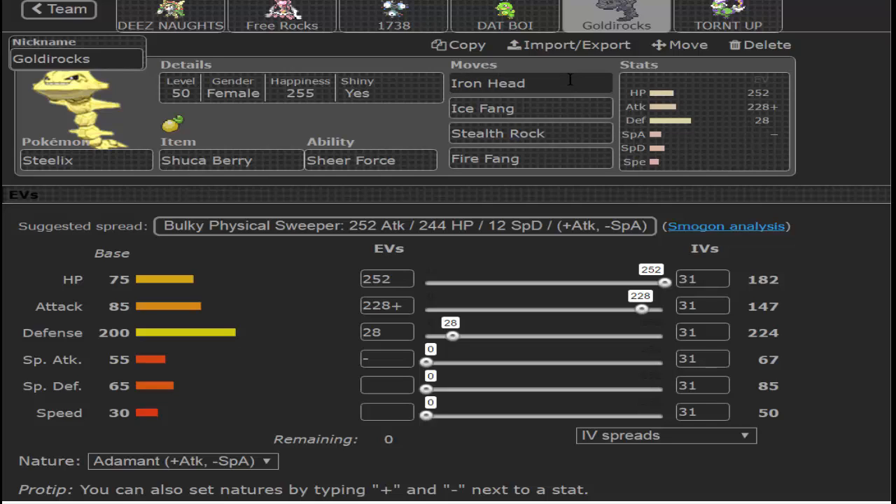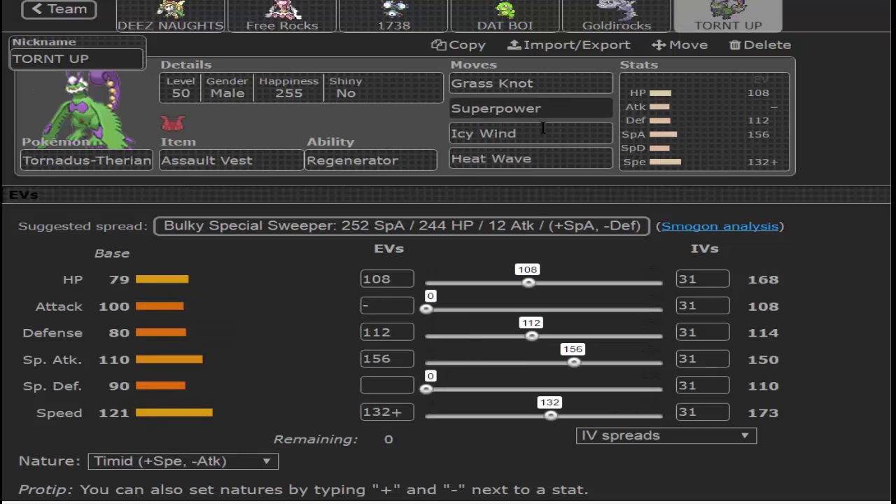I put Iron Head over Earthquake because Iron Head is just stronger in general. The elemental fangs let me hit Salamence and Scizor a lot harder — I can OHKO Scizor and OHKO Salamence, so that's really solid. Then I have Grass Knot, Superpower, Icy Wind, and Heat Wave on Tornadus. This unique EV spread allows me to outspeed Zoroark. Superpower hits Zoroark, Icy Wind for Salamence, Heat Wave for Scizor, and Grass Knot for Rhyperior.